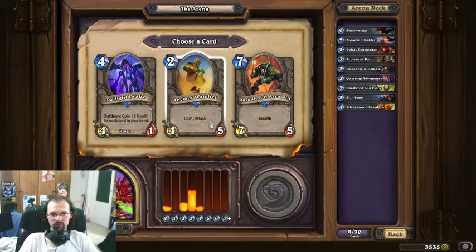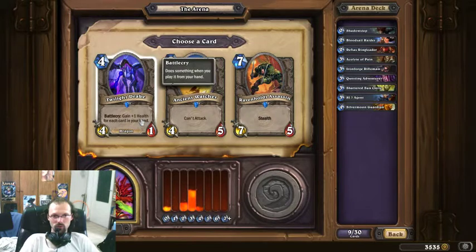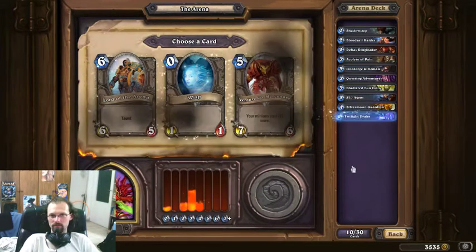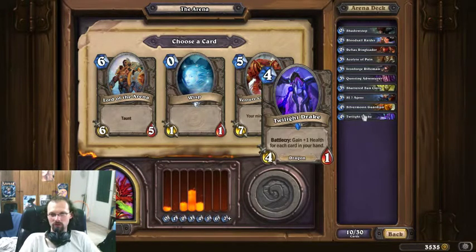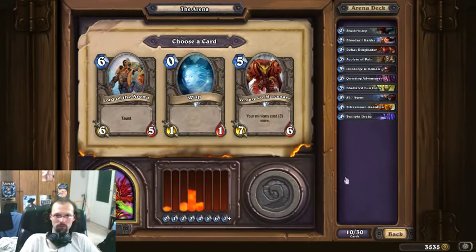This is not a Watcher deck, so I'm not gonna go with that. Twilight Drake is the easy choice here — it's a 4-drop. If I'm slightly on the control-ish side, I should have cards in my hand by turn 4. Very decent, definitely.